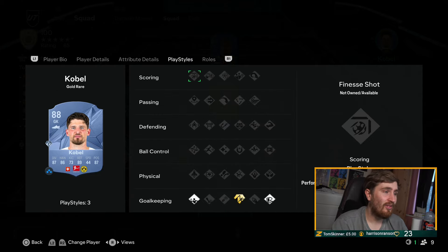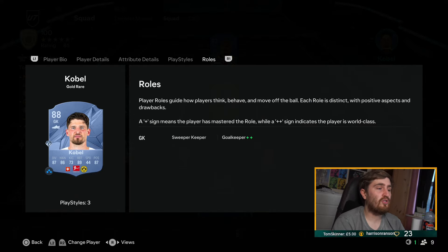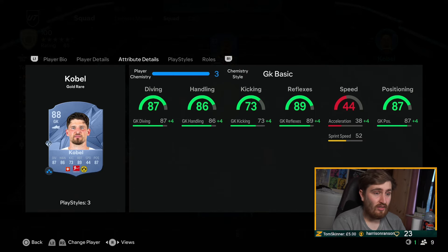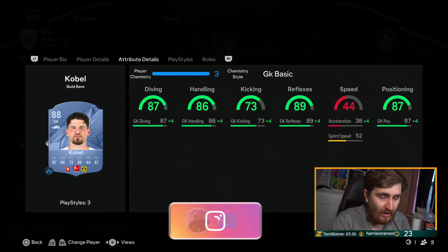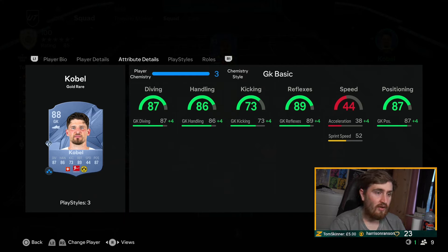We start off with Cobalt keepers — a really good investment at this point in the game. The top keepers who have plus plus and a play style plus, they're gonna rise in value anyway, majority of them, because of SBC fodder. They're just very cheap for what they are and they offer a lot, so Cobalt — very good keeper.